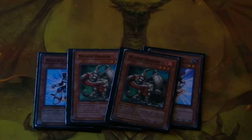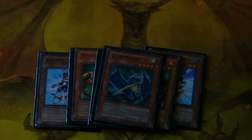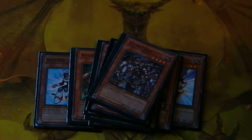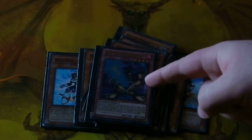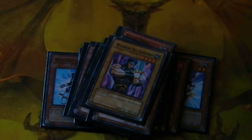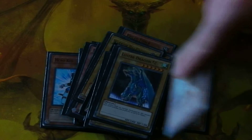Next are just gonna be single copies. I run one each of: Speed Warrior, Spear Dragon, Obnoxious Celtic Guardian, Fuel Commander Oz, Command Knight, Exiled Force, Vanguard of the Dragon, Ghost Gardener, Blue Flame Swordsman — who looks awesome in my opinion — Twin Sword Marauder, Goblin Brawler, Gumbara Knight, Zubaba Knight, Familiar Knight, Warrior Digressor, Axe Raider, Luster Dragon, Luster Dragon number two, and Sword Hunter.